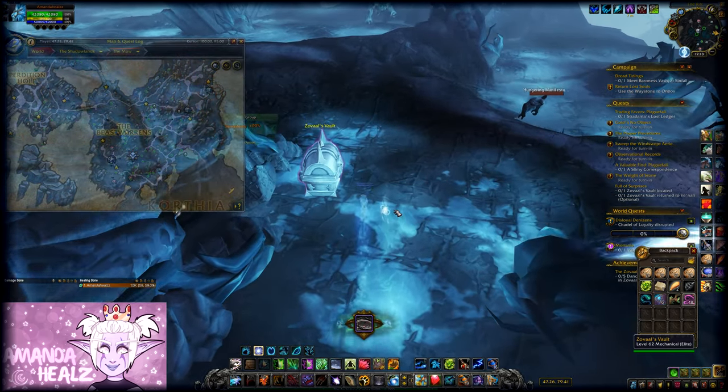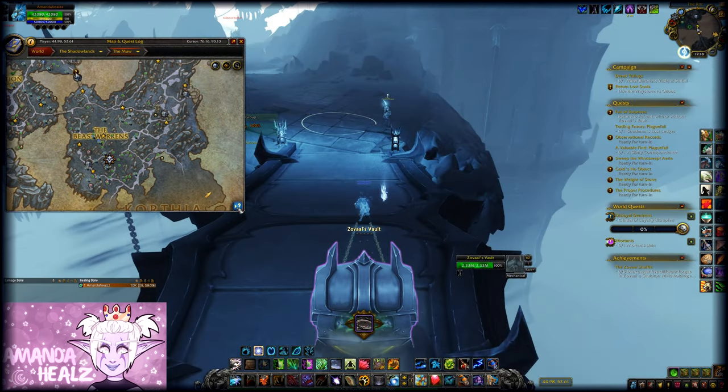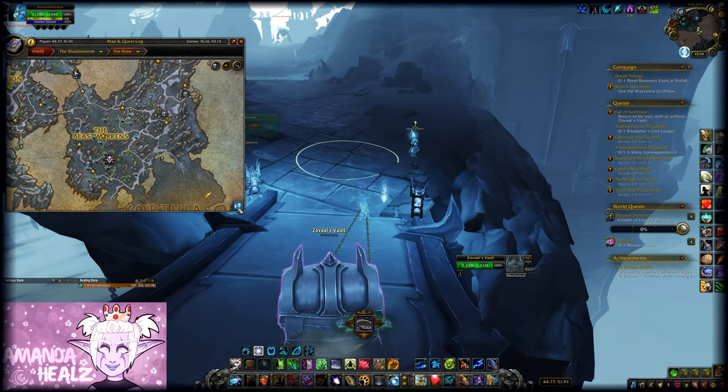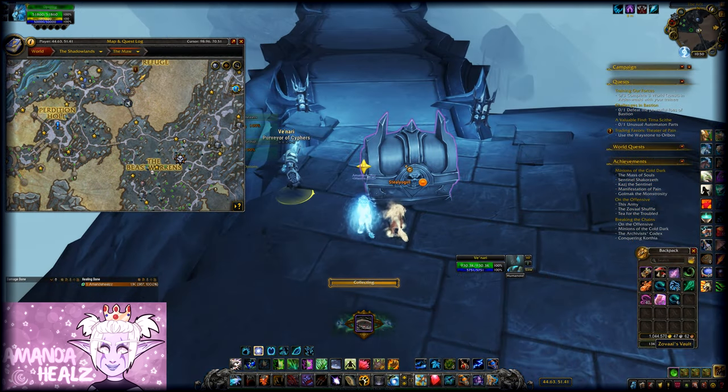The vault looks like a large treasure chest. When you find it, you'll need to drag it back to Venari. If your character has a stealth ability, you can pull it whilst in stealth, which should save a lot of time since you'll be dragging it through a lot of mobs. Once you've successfully pulled the vault to Venari, you'll be able to unlock it. Good luck!